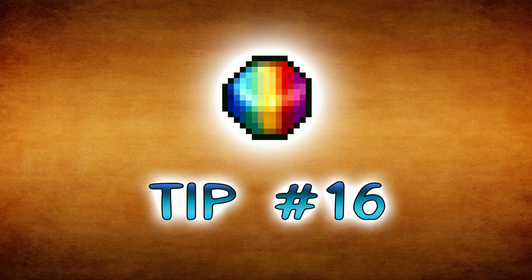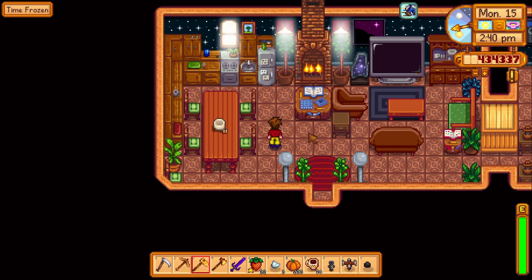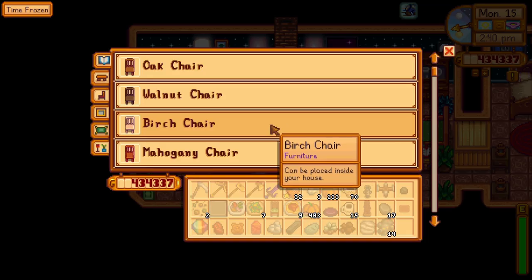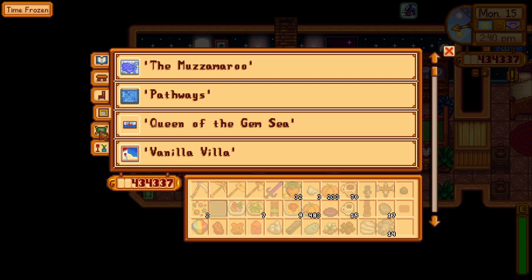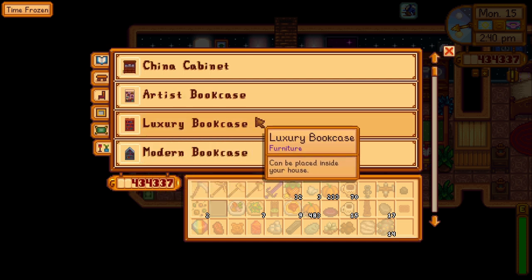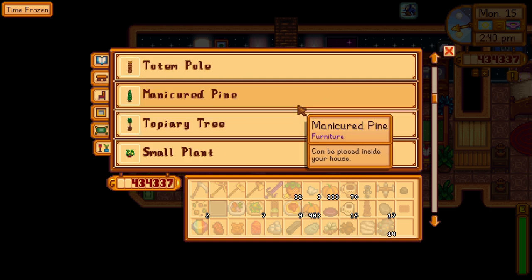Tip number sixteen: decorate with ease. There exist two catalogs within Stardew Valley to access every house accessory imaginable, give or take a few special or secret items. Decorating is fun, and having the catalogs — one from Pierre and one from Robin — makes it all that much easier.